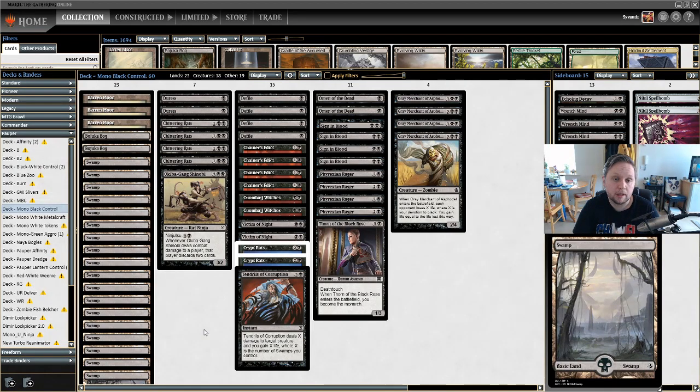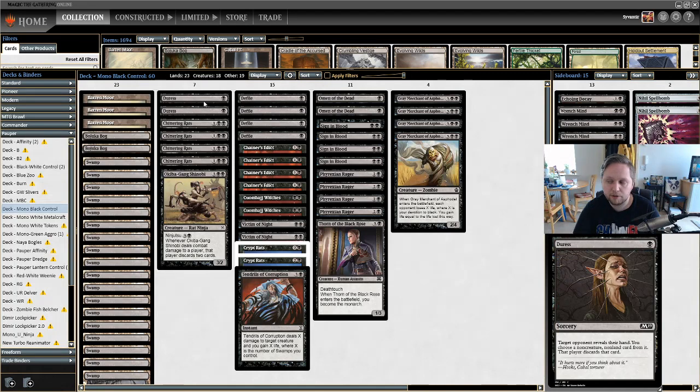Main deck we have two Duress — one black mana sorcery, target opponent reveals their hand, you choose a non-creature non-land card and that player discards it. You might think there are a lot of creatures in Pauper, and that's true, but with the amount of removal we have we won't really need to worry too much about creatures. Duress tends to be the better option at the moment.